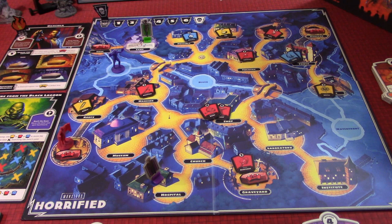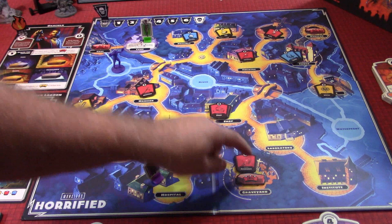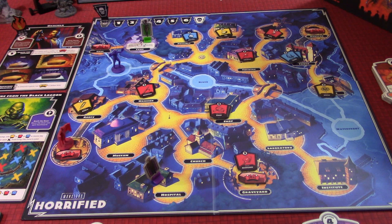You'll notice there are all these tokens on the board - we're supposed to place 12 out right away. Those are things we have to gather and use to help defeat the creatures. There are also a bunch of coffins out - Dracula's coffins. We need six points to destroy each coffin. If we destroy them all, we can then attack Dracula. The Creature's board has a boat and we have to traverse the riverways to discover where the creature's lair is before we can take him down.